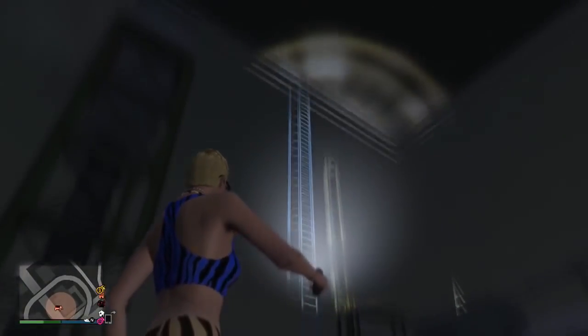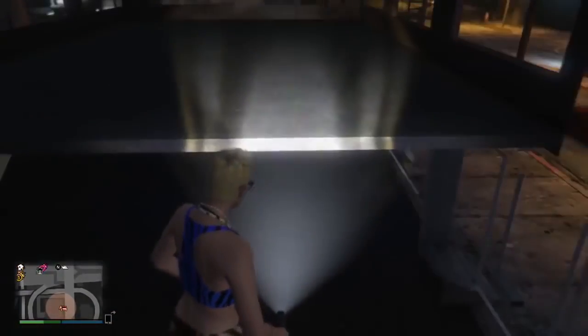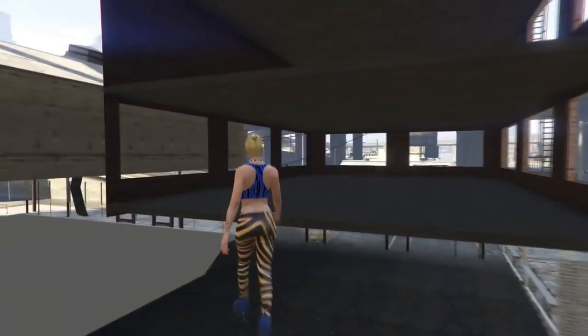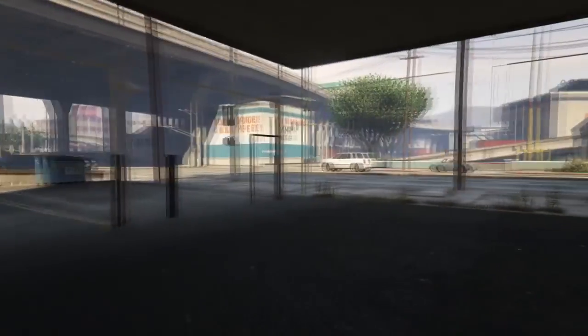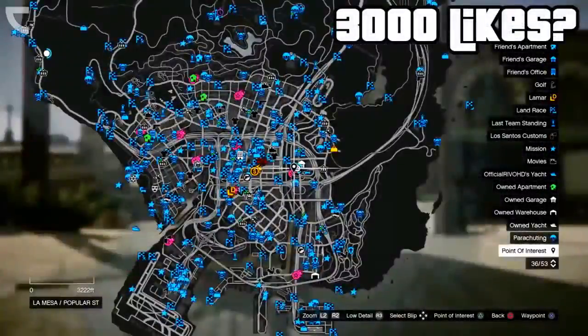Something very interesting I found about this building complex is that it was going to be one of the warehouses used for the Finance and Felony DLC. Rockstar apparently scrapped the idea, because if you pay attention it really resembles the Finance and Felony warehouse buildings, with interior designs that match up with the other warehouses in the game. Rockstar may have removed it or could be saving this building for a different DLC later down the line. This is another great hiding spot from police or other players.